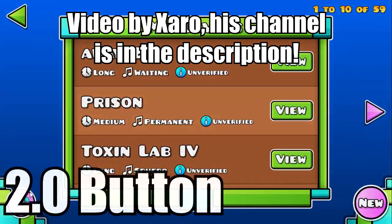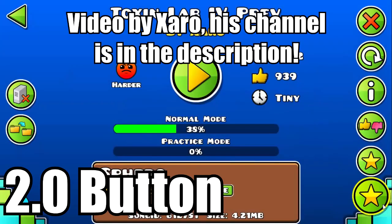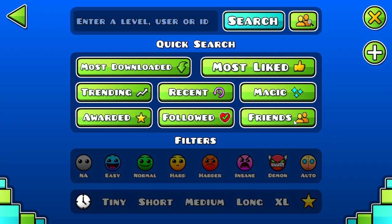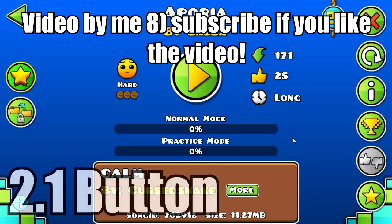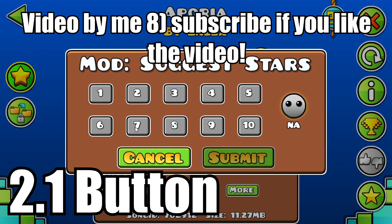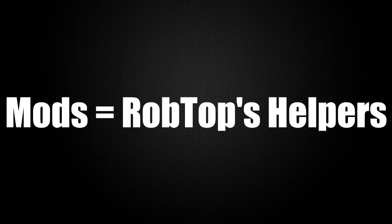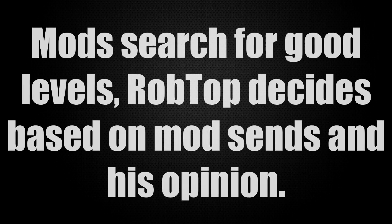In 2.0, the button was located on the right side of the screen below all the other buttons. In 2.1, it was relocated and moved to the left of the screen above the middle buttons. This special button lets the mod suggest a rating for the level and whether it should be star rated or featured. These levels that are sent will be shown to RobTop. It is easy to think of these people as RobTop's helpers — since the game is getting bigger and RobTop can't sort through the good and bad levels, the rating suggestion system was given to a few people he trusts to sort through those levels for him.